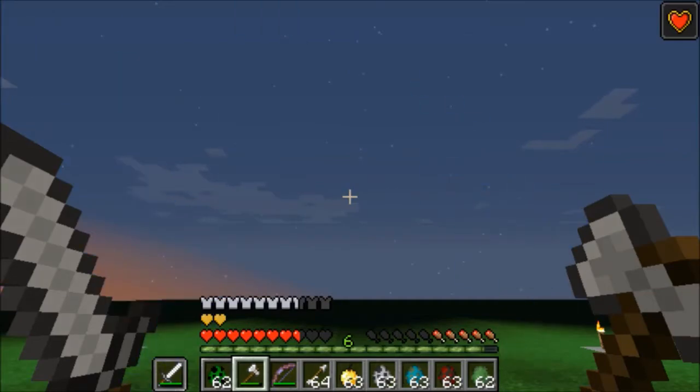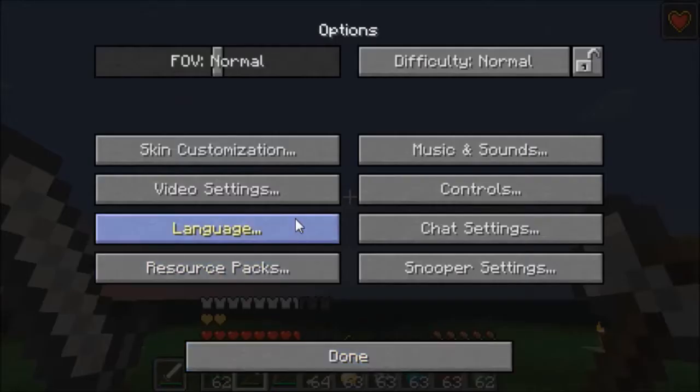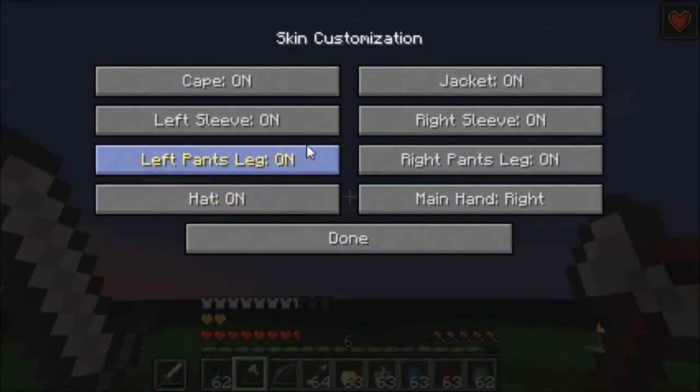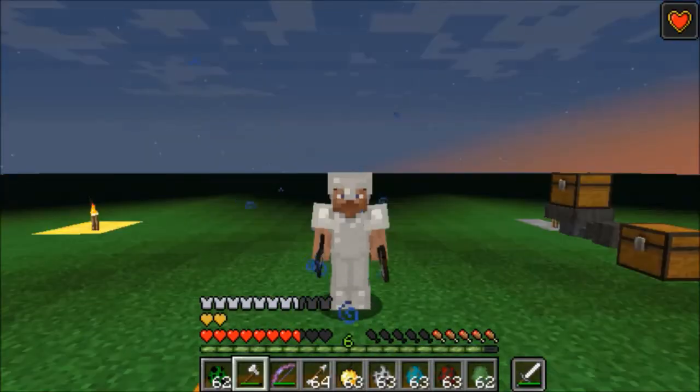And this game already has the skin customization option where you can change your main hand to left — so it switches it around right there.